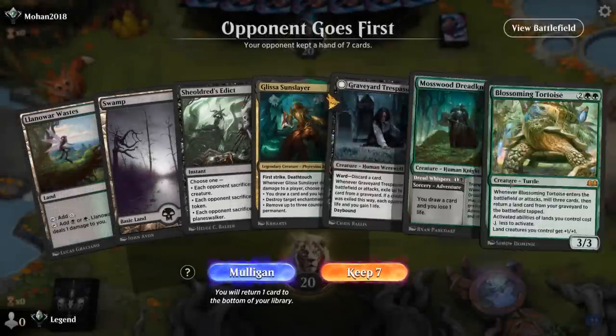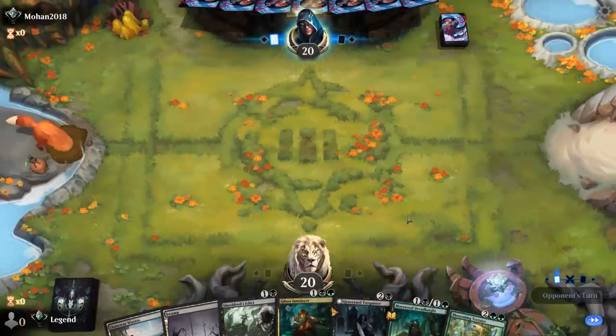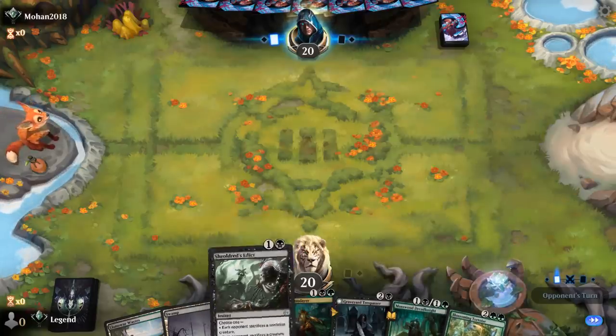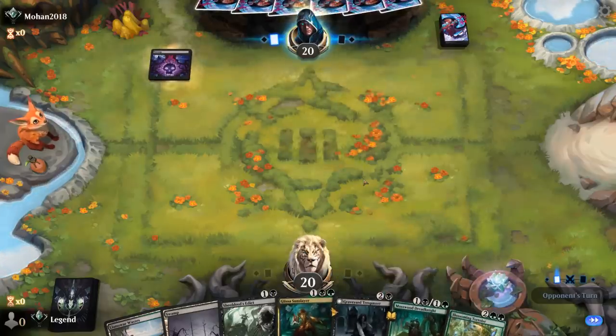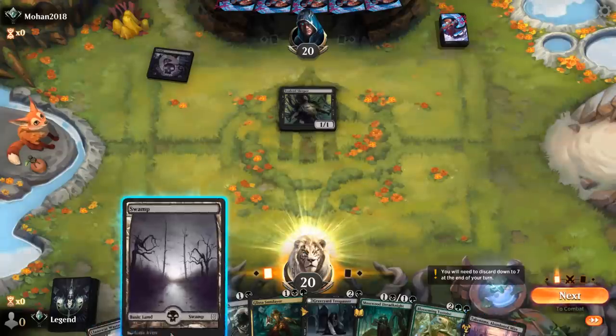Okay, we're on the draw. Our hand seems fine. Ideally find a couple more lands here to cast our Tortoise, but we've got a mix of interaction and threats. Let's see what our opponent's up to. Turn one Swamp and Evolved Sleeper — okay, against another midrange deck.